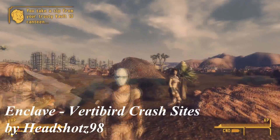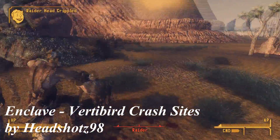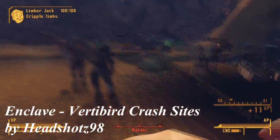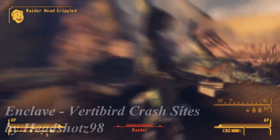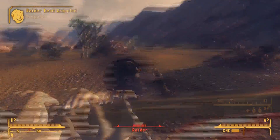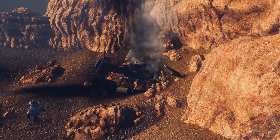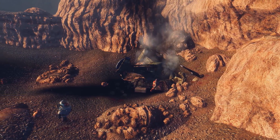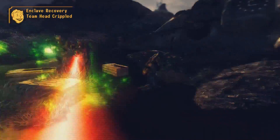First one I have for you is called Enclave Vertibird Crash Sites by Headshots98. This mod adds 10 new Vertibird crash sites into the Mojave. The main purpose was to add a little bit of action into the somehow empty vanilla Mojave. These crash sites are scattered all around the wasteland, and the best way to experience them is to just play the game and eventually stumble upon them. On each crash site you can find a pack of enemies, along with unique loot.